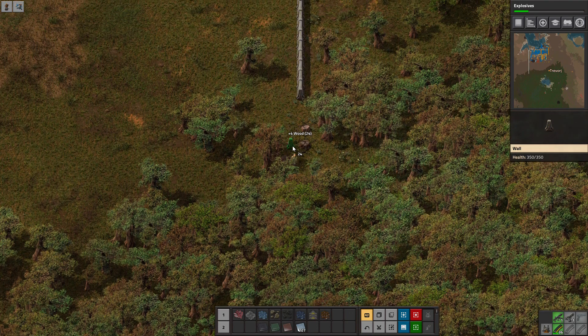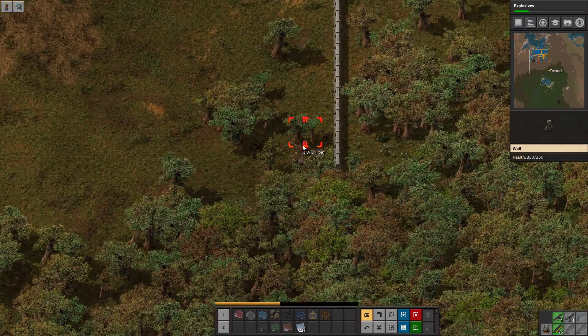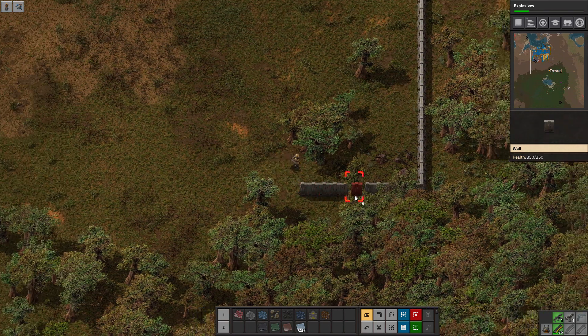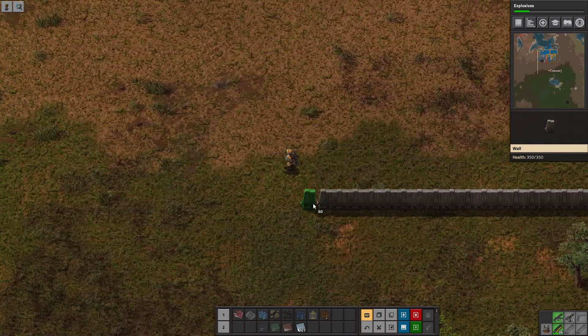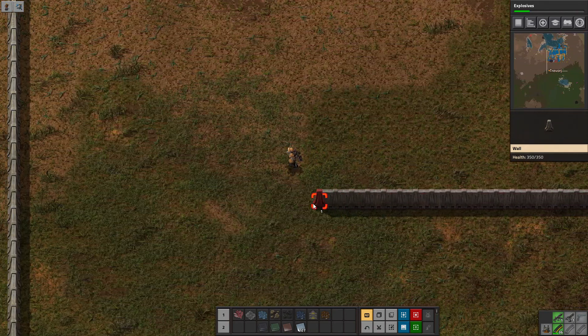Place down a couple walls — call that good for now, I guess. And that one tree is in the way. So, with Rampant AI, they'll actually attack the trees if they think that they can get a path to you through it.